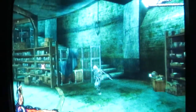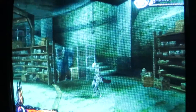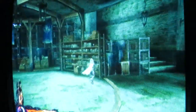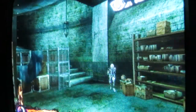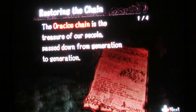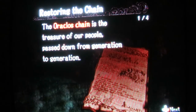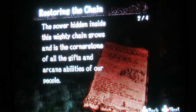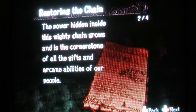Down here in the basement, as you can see, there's two types of shiny stuff. There's white shiny stuff and red shiny stuff. White is normally regular items. Red is information, like this stuff — 'Restoring the Chain.' The Orclus Chain is the treasure of our people, passed down from generation to generation. The power inside this mighty chain grows and is the cornerstone of all the gifts and arcane abilities of our people.